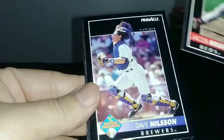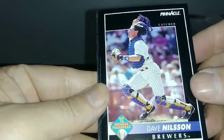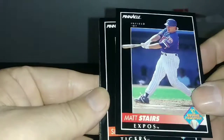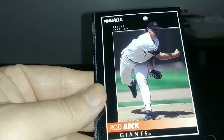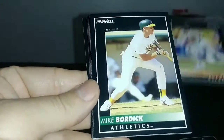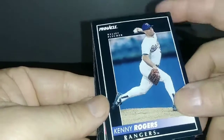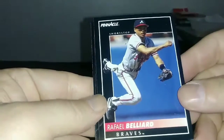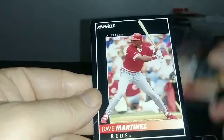Jacob Brunfield. Shout out to the Zombie Collector — he collects Cincinnati Reds. Dave Nilsson, Rookie Prospect. Matt Stairs, another Rookie Prospect. Sean Hare, Rookie Prospect. Wow — that's four rookie prospects in a row. And Rod Beck, Brett Saberhagen, Gerald Young, Mike Bordick, Craig Lepperts, Kenny Rogers, Daryl Boston, Raphael Ballyard, Eric Anthony, Mariano Duncan, Charles Nagy, and Dave Martinez.